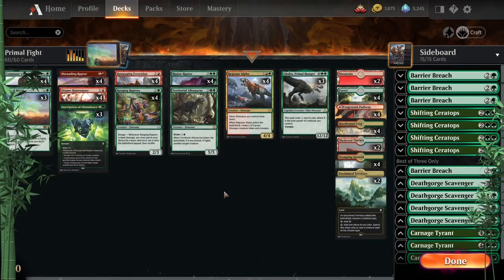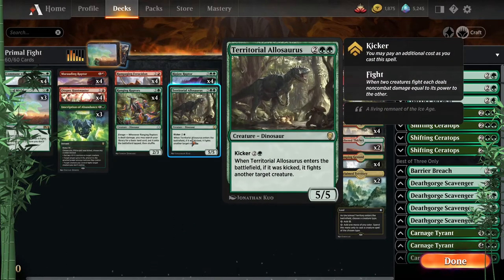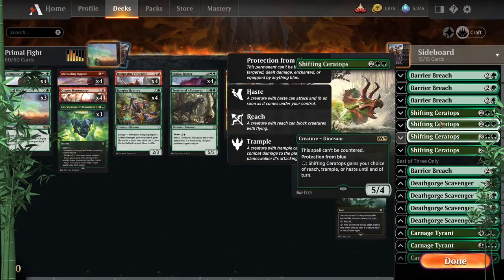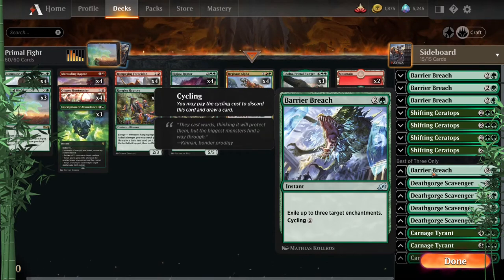Then we have Primal Fight — basically Primal Dino with lots of fight spells, a mix of Inscription of Abundance and Primal Might. I have four Territorial Allosaurus, just didn't add the other three to the display. Fighting and killing is the name of the game. The sideboard runs four Barrier Breach, mainly against Azorius and similar decks. If you don't need it, you can always cycle it — that's always fantastic.